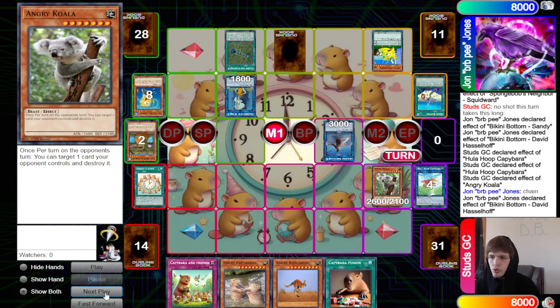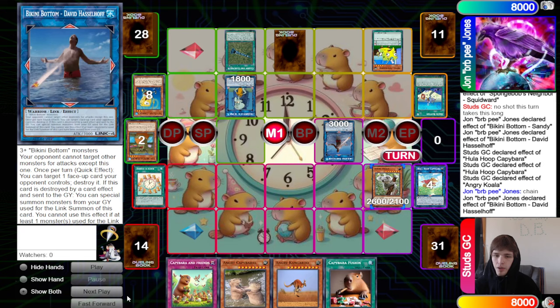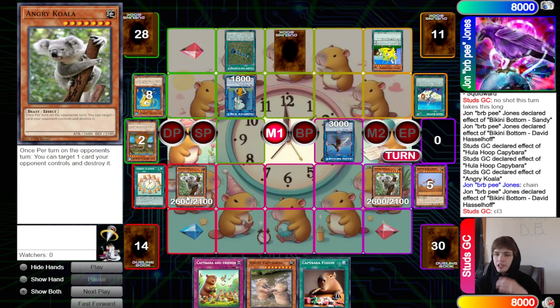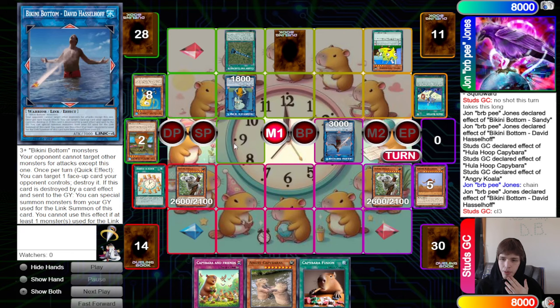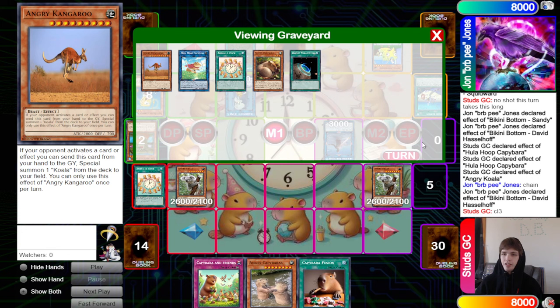They tribute something back out — Angry Koala — and try to use its effect, but it says once per turn on the opponent's turn. They try to pop the link, the opponent chains the link to pop, and we chain Angry Kangaroo. The opponent is getting cheated here — otherwise we would have summoned Angry Capybara, linked off into the Link Two, then they pop it, and there's really not a great Koala to go for in response. If they had searched Animal Fusion there could have been options.